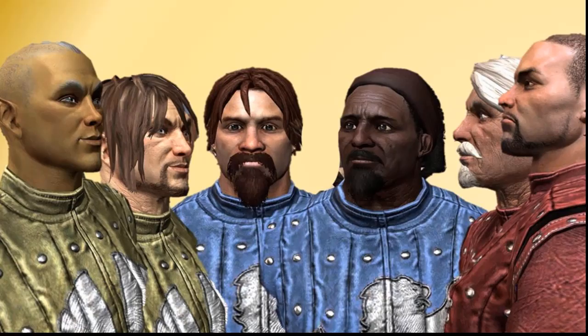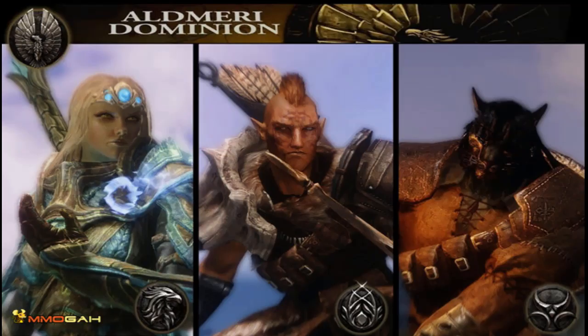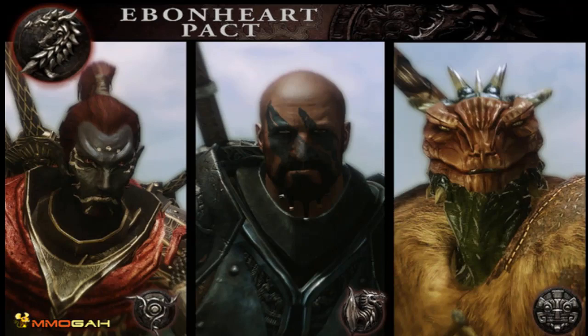The faction you are going to fight for will be one of these three: the Aldmeri Dominion, which is yellow, often called AD for short; or the Daggerfall Covenant, they are blue and known as DC; or the Ebonheart Pact, red, and called EP for short. We usually train as AD but will change from time to time.